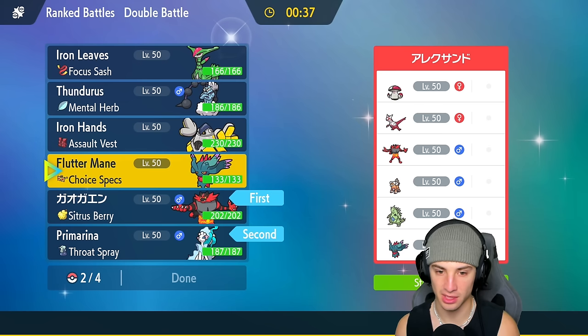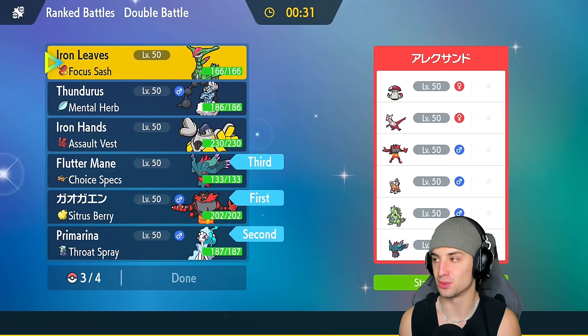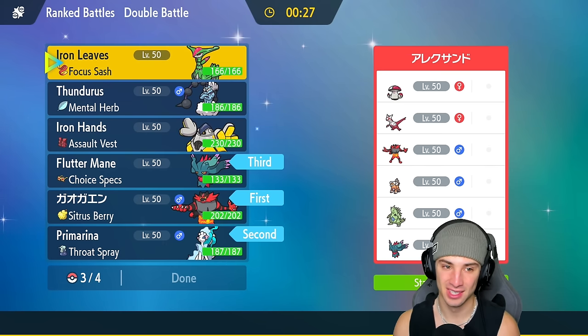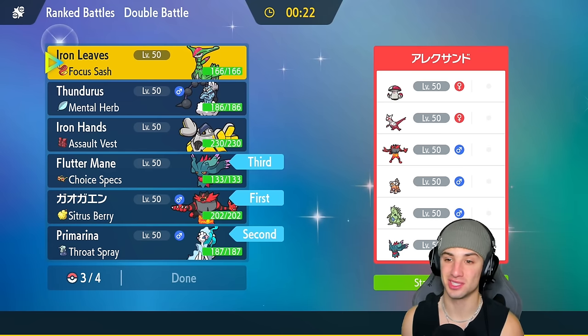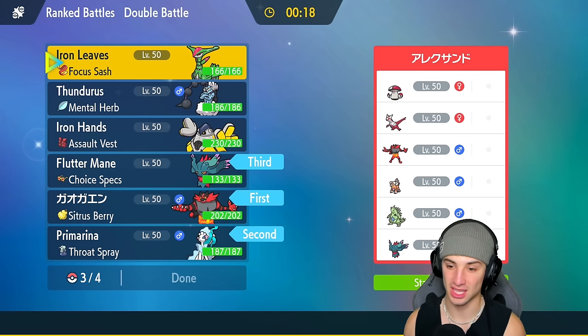I'm thinking going the Alolan starter buddies — Incineroar and Primarina. That's definitely something I like. Flutter Mane is gonna be great too, and last but not least Iron Leaves with the Sash since we're showcasing it today. Looking at their Pokémon, Iron Leaves with the Sash could clutch up — Psyblade is super effective onto Amoonguss, and we have Close Combat to deal with Tyranitar.